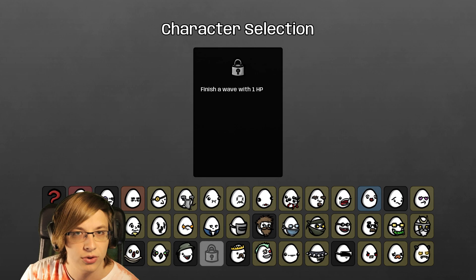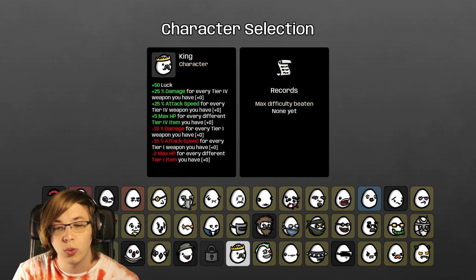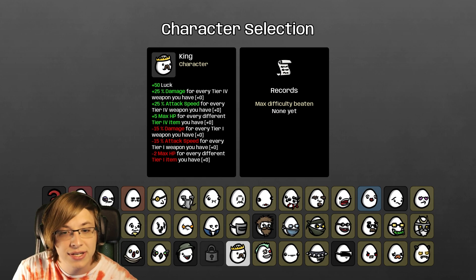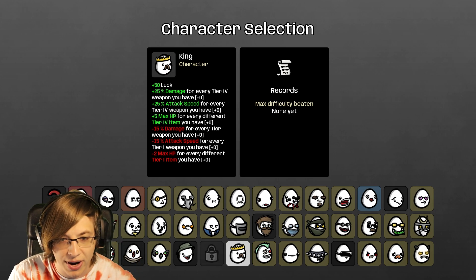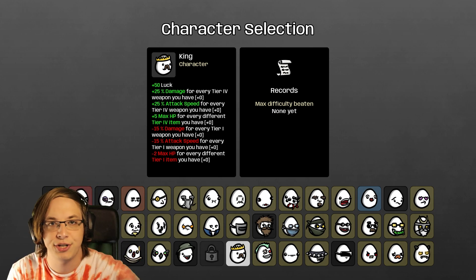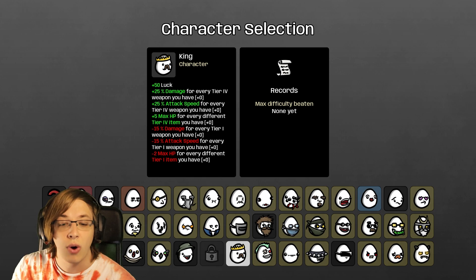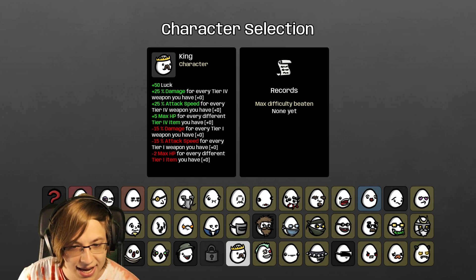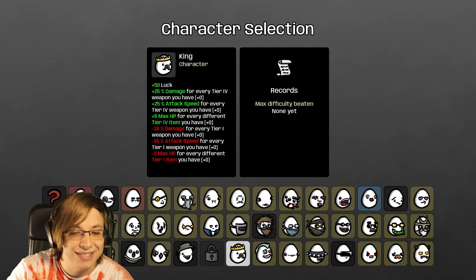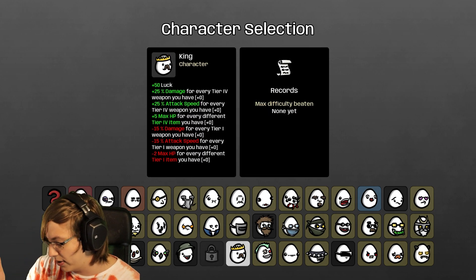We have three more characters we could do: Apprentice, Fisherman, and King. We have one more to unlock by finishing a run with one HP. The King seems really fun - you have 50 luck, and you get 25 damage, attack speed, and 5 HP for every different legendary weapon you have. The max HP bonus is specifically for all the different unique ones. But you have minus 15 damage, minus 15 attack speed, and minus 2 max HP for every tier one weapon you have.